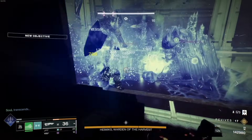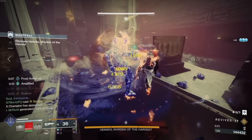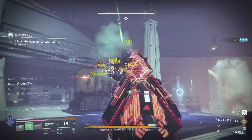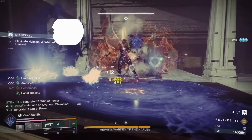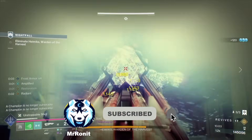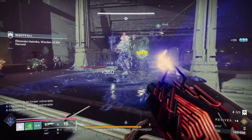So there you have it — the best version of Prismatic Titan we've ever had. Transcendence into Super into Transcendence. It's a monster of a build and it doesn't seem to be slowing down with each act or episode. If you enjoyed what I talked about today, remember to smash the like button and subscribe to the channel for more Destiny builds, both PvE and PvP. I'm Mr. Onnit and that's it for today — peace out guys.